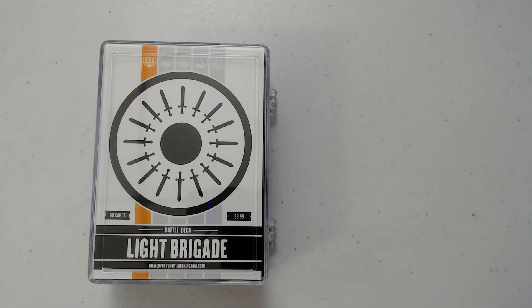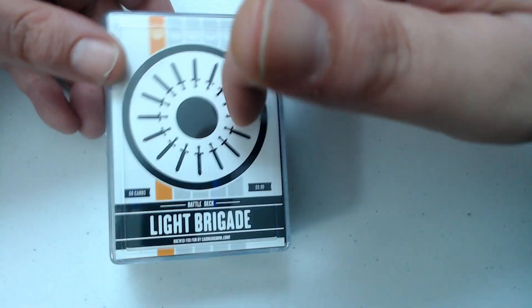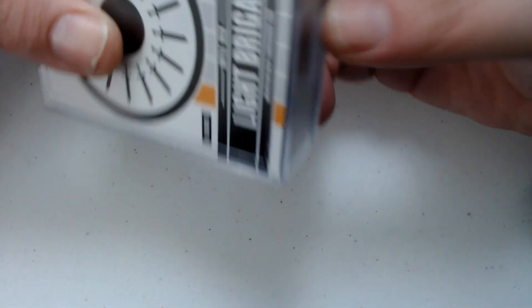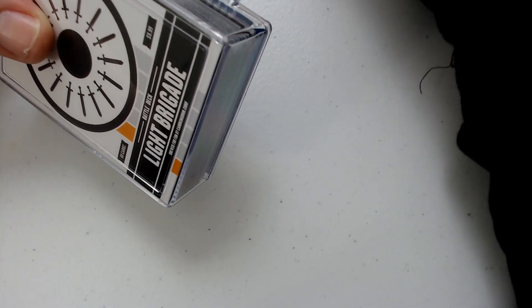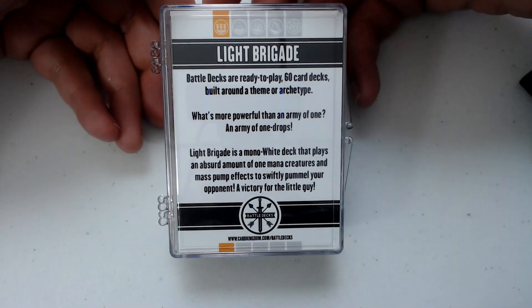What is up guys, Jay Little here for more Pack Crackers. Today we have another Card Kingdom battle deck — this one's called Light Brigade. It's mono white, it's a $10 deck. Battle decks from cardkingdom.com are all $10. You get 60 cards, all lands included, a little box, a couple tokens, and these cool card inserts on the front.